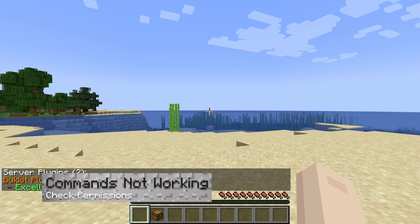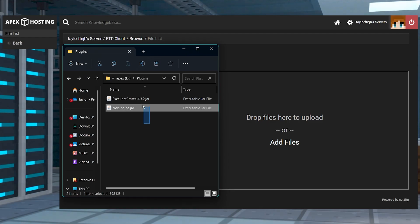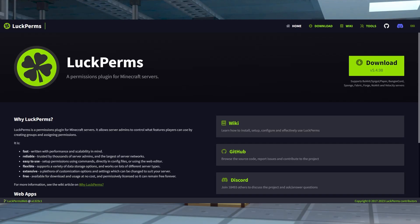If none of the plugin commands are working, try to use the plugins command from in-game. If no plugins are listed, Excellent Crates has not been installed. Return to the FTP file access and make sure both of the JAR files have been uploaded into the plugins folder. It also could be that you don't have the correct permissions to use commands. To gain access to all of the commands, all you have to do is op your player in the server console, but for specific permissions, you can use a plugin like LuckPerms.